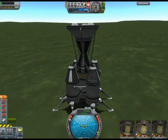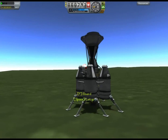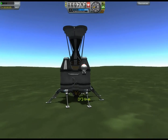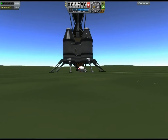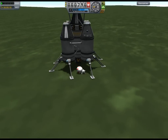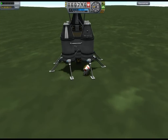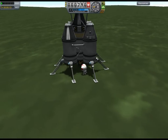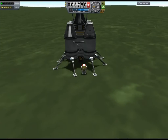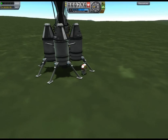We've made a successful touchdown. We'll EVA out Jeb first since he was the one that was rescued. We've come all this way — stand up, Jeb! Landing gear aren't looking all that great, but anyway, Jeb's fine.